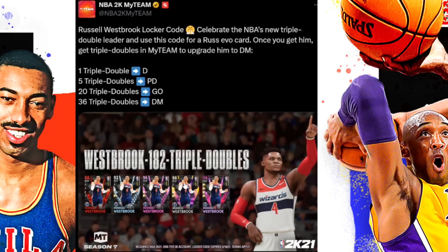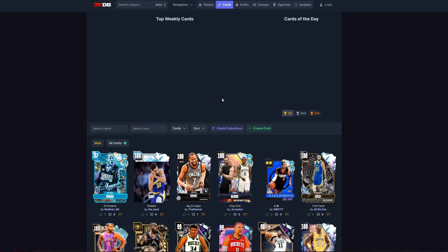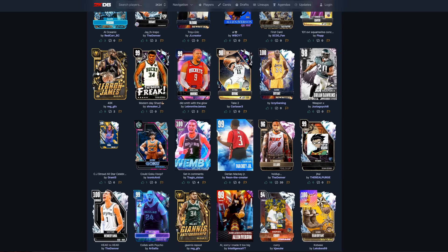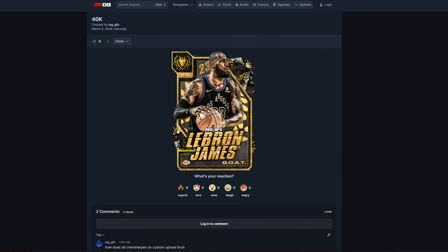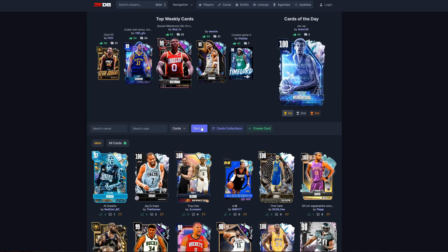They could add an agenda where you score a certain amount of points. With Westbrook it was one triple-double for a diamond, five for pink diamond, 20 for galaxy opal, and 36 for dark matter. With LeBron, I'd score 10,000 points in MyTeam for a gold LeBron James. Tell me who wouldn't want to do that. Imagine an exclusive LeBron James card for 40,000 points — that would be insane.